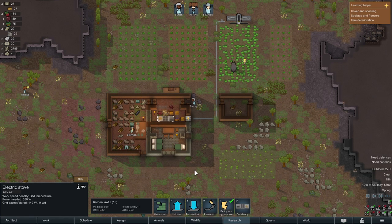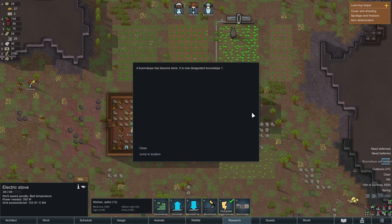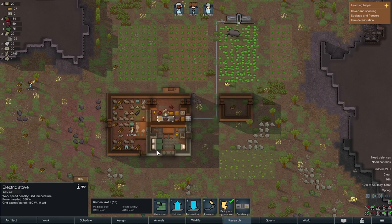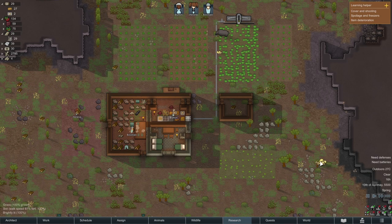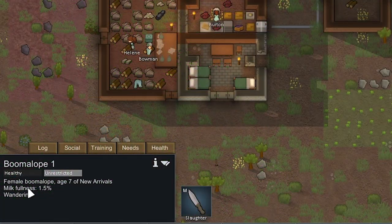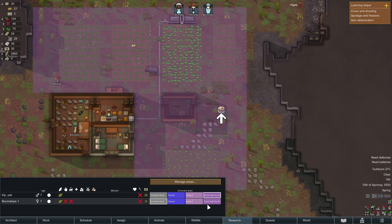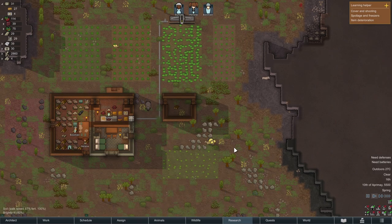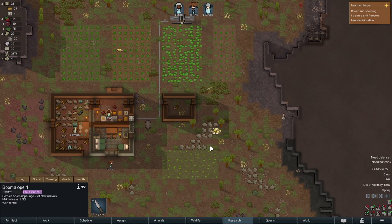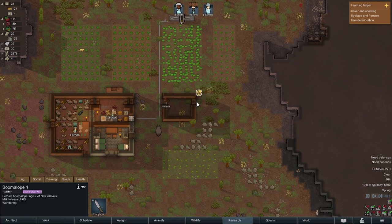We can also see that wild animals can become tame — we've got a boomalope, which I did say about: we don't want to hunt because the sacks on their back are explosive. It shows milk fullness, and it'll be very interesting what they give us. We want to make sure they're in the 'don't eat my food' zone. There are numerous things people use these for — you can milk them for their lovely resources, or what people do is train them to attack invaders because they will then blow up.